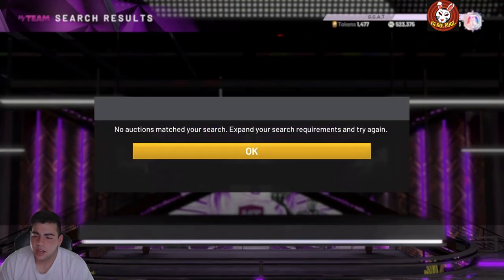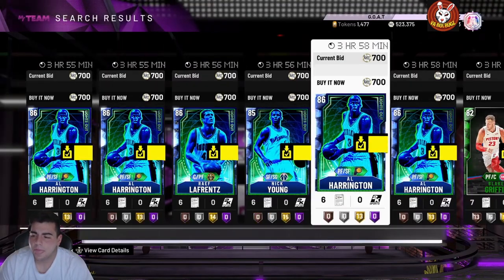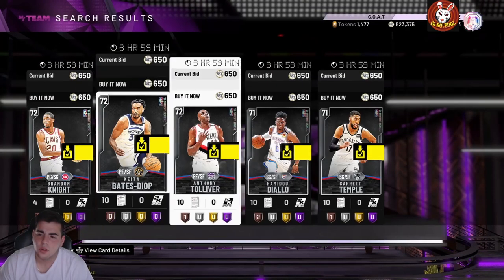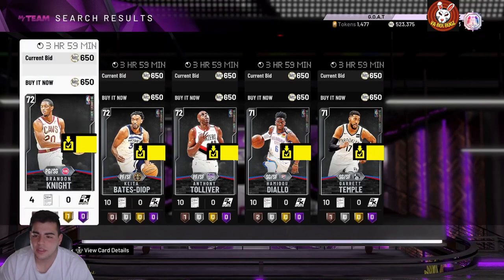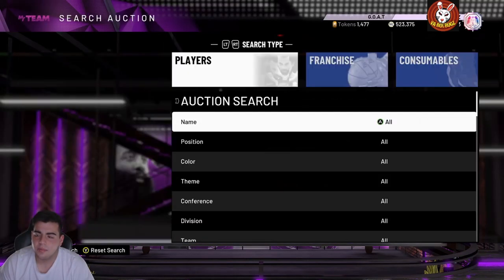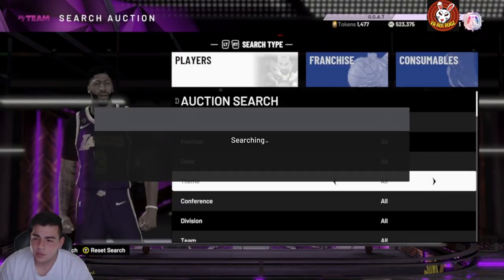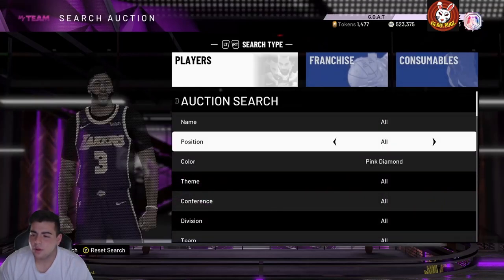The 650 MT filter is probably one of the good ones to rock right now. You never know — people throw pink diamonds up for very cheap. Definitely try out this one at 650. As you can see, you could probably pick up all these and sell them for around a thousand MT. The 500 filter is also worth a try — you never know when you get an opal.